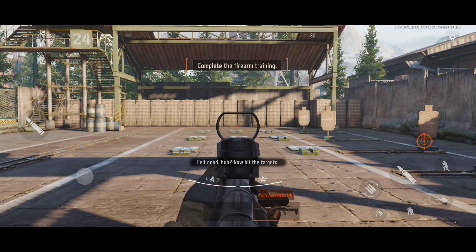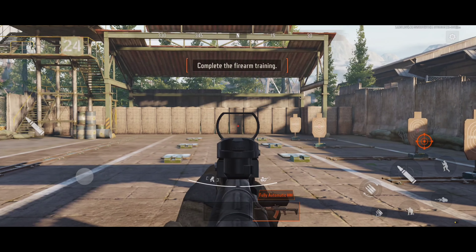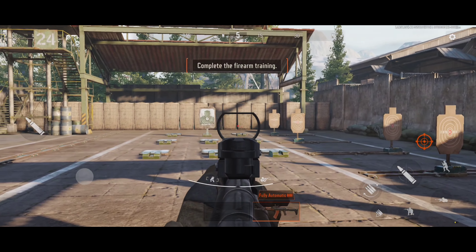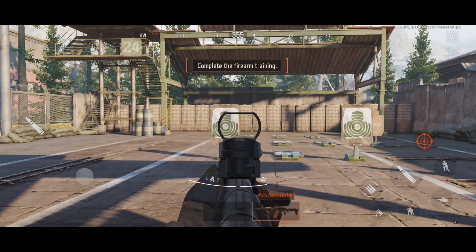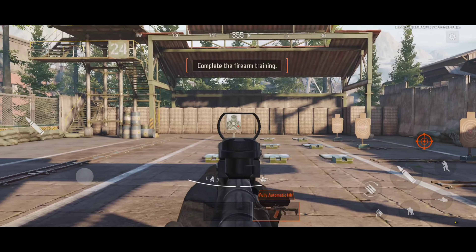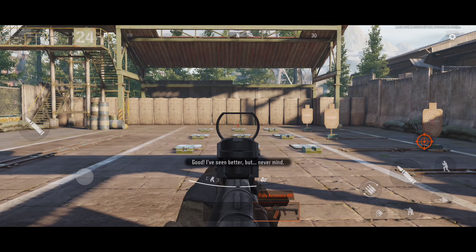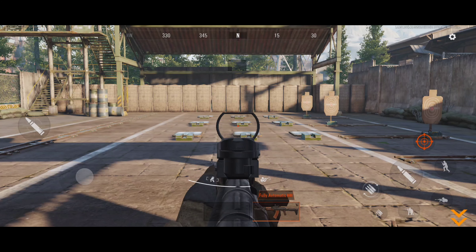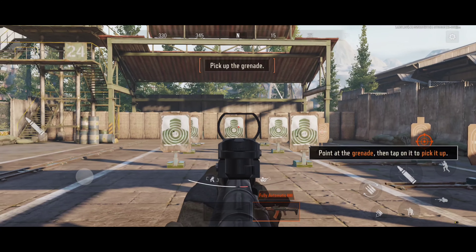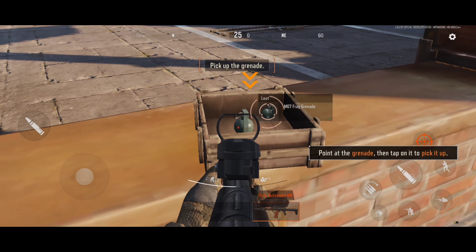Get into position. When shooting from a distance, you need to aim down your sights. Not good, huh? Now hit the targets. Good. I've seen better, but never mind.